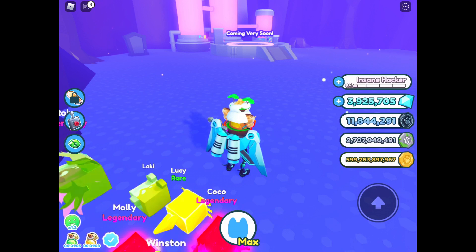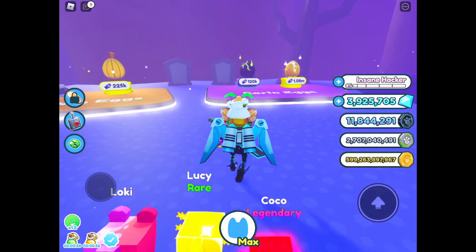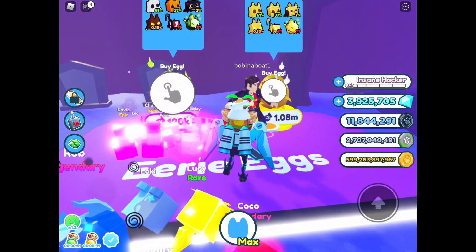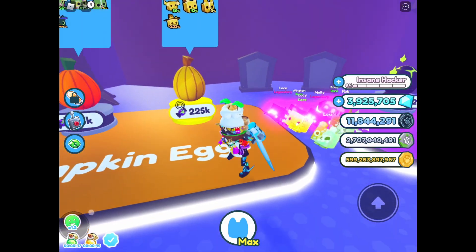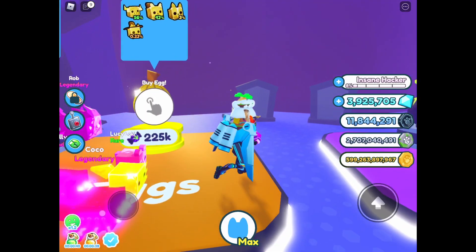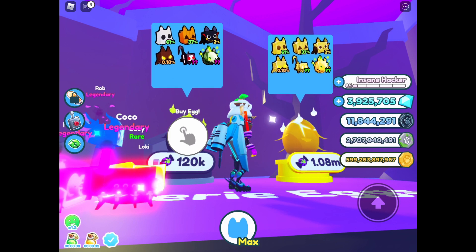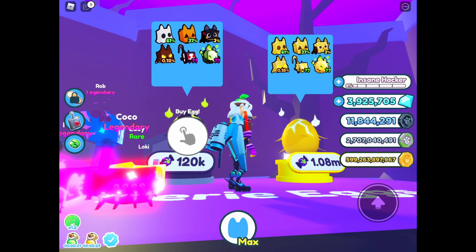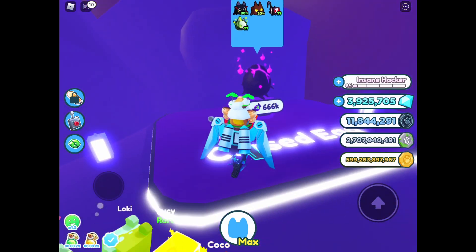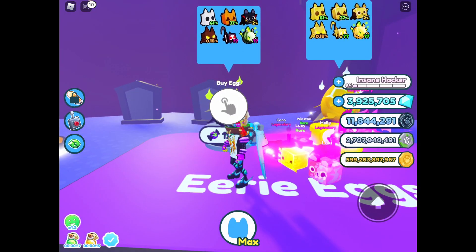But how do I get the currency? That's the problem. There seems to be a new upgrade station coming very soon too. The pumpkin egg has zombie pets, and the eerie egg has ghost pets, pumpkin cats, vampire pets, werewolves, reapers, and a spiritual ghost pet. The cursed egg is just the upgraded version of the eerie egg — it's the same thing.